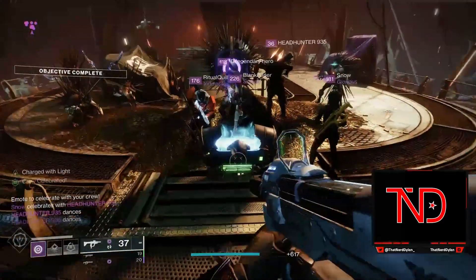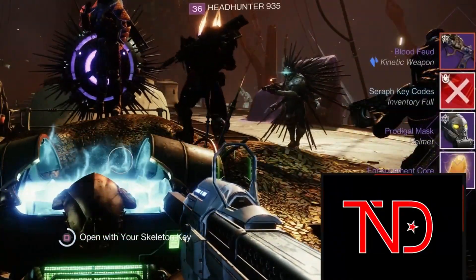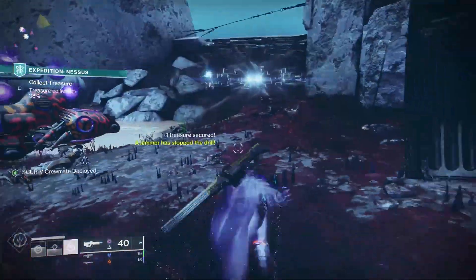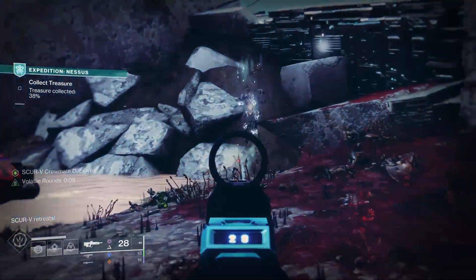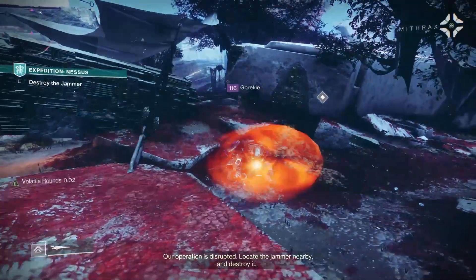Next up is Season of Plunder and the seasonal activity Ketchcrash, in which I got one red border drop on my first clear, plus some treasure coordinates. The best way to get umbral energy from this season is the expedition playlist, which is pretty boring, but you can slot this treasure map right here to give yourself a guaranteed plus seven umbral energy at the end of your runs.